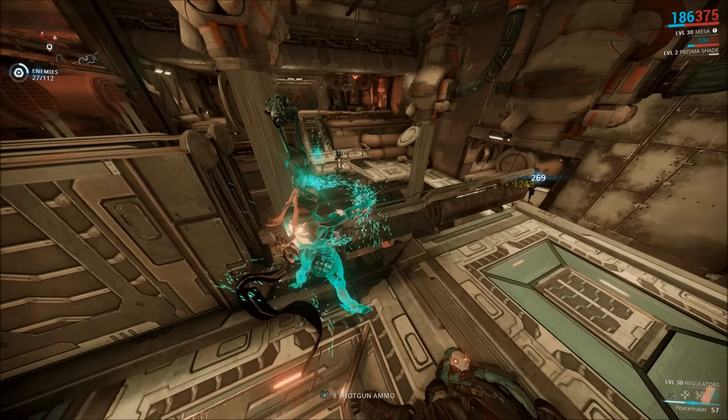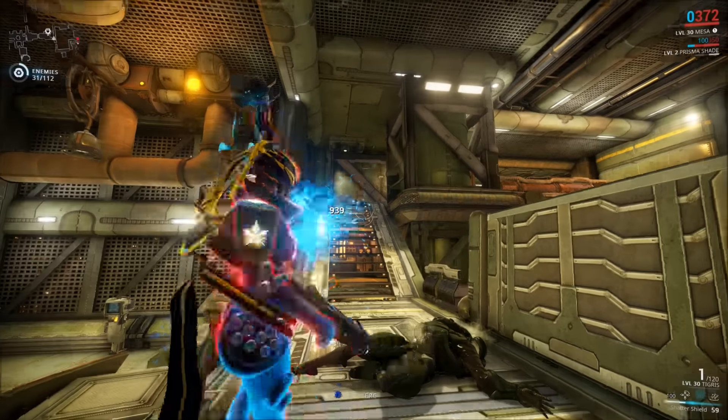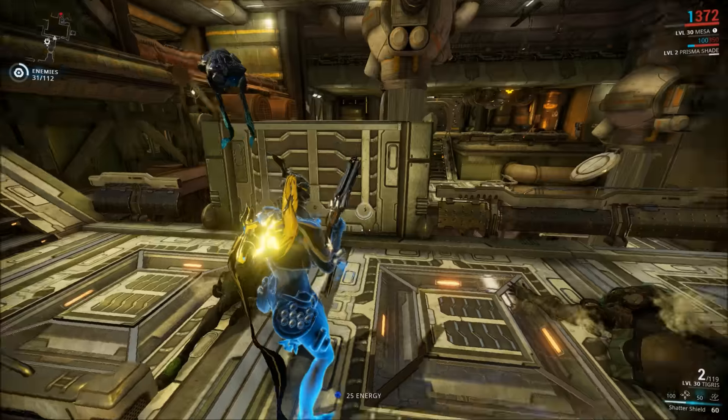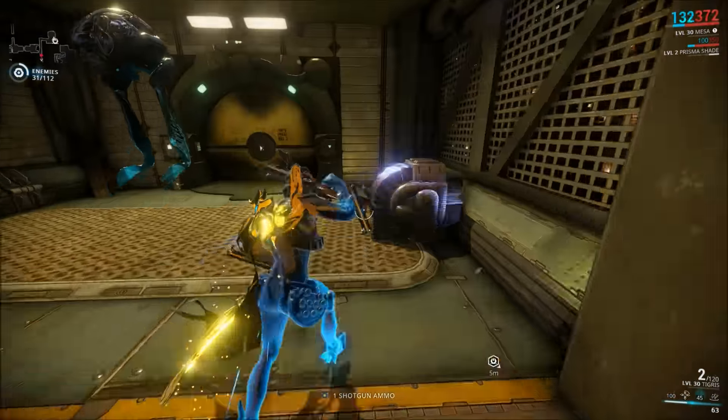One of the wonderful things about it is that you can pop in and out of it super fast, so you can use it intermittently. My Shatter Shield was off for just one second and I took a ton of damage — you can see that difference immediately.